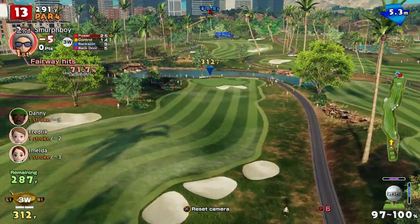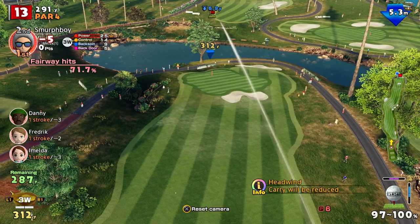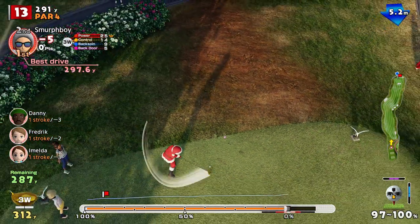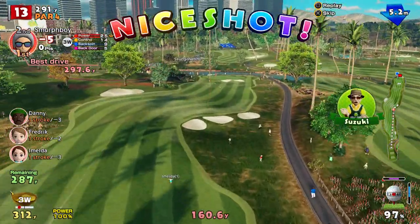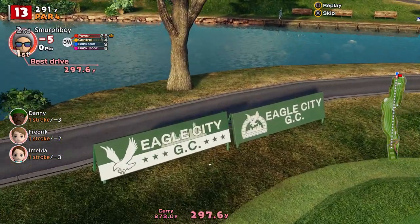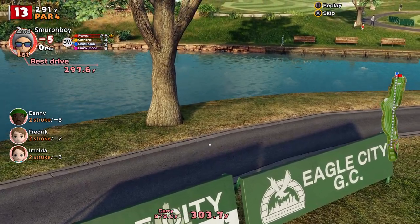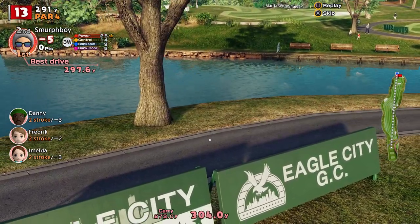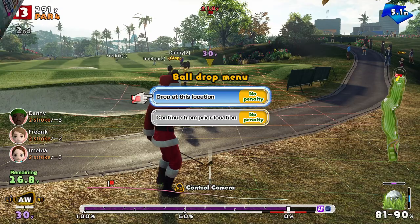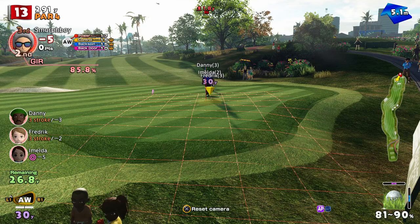Thirteen into the wind - length shouldn't be an issue here, this is all about where you pitch it. We might just give the three wood full beans with a bit of backspin - let's see if we can stop it. Oh, too hard, much too hard. Might get a drop if I stay on the cart path - yeah, I get a drop from the cart path. Just too hard, really.